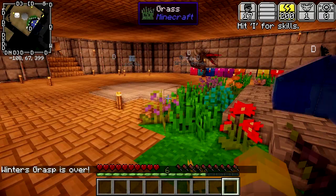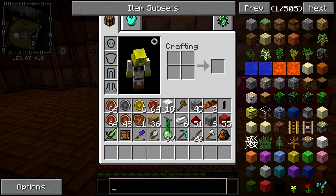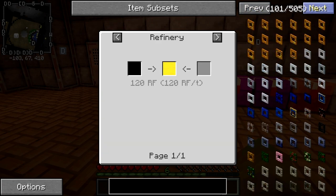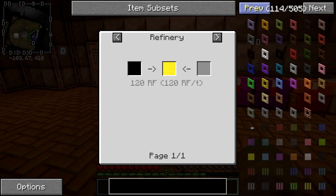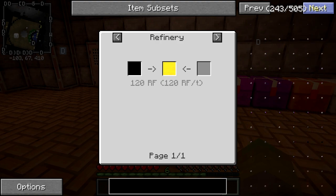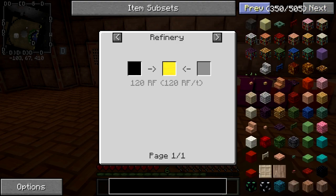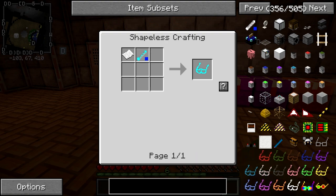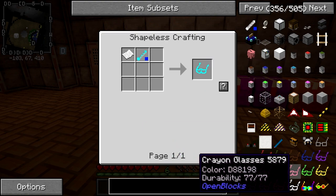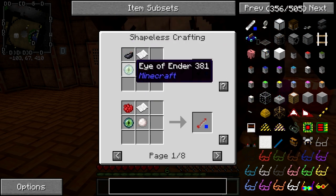Now we need to actually start thinking about gifts for people. I'm just going to type in 'cute' — nothing came up. 'Pink' — yes. It sounds like there's a lot of items here but it's not actually that many once you get through the majority of this rubbish. We're going to get Lizzie some funky glasses — look at these things, these are cool. We're going to make one of these magic crayons — we need slime and paper, and we've already got those.